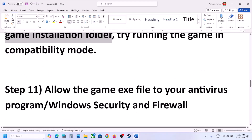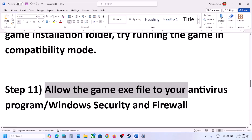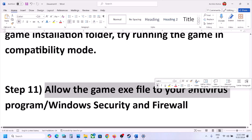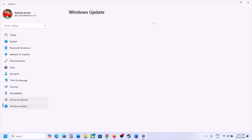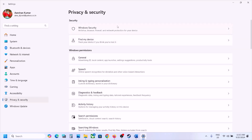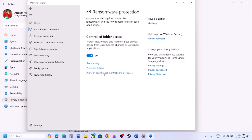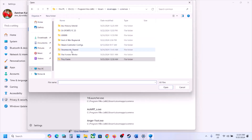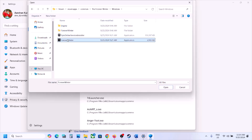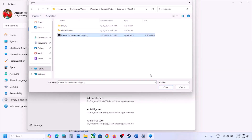The next step is to allow the game EXE file through your antivirus program. If you have any third-party antivirus — Avast, Bitdefender, McAfee, etc. — allow the game EXE or the complete game folder in its exception list. For Windows Security, open Windows Settings, go to Privacy and Security, click Windows Security, then Virus and Threat Protection. Scroll down, click Manage Ransomware Protection, click Allow an App Through Controlled Folder Access, click Yes, then Add. Browse to the game installation folder, open the Windows folder, select the game EXE, click Open. Repeat for the Forever Winter Binaries\Win64 EXE file.